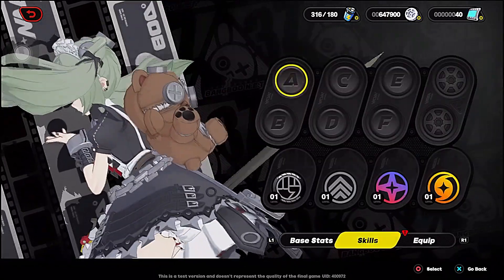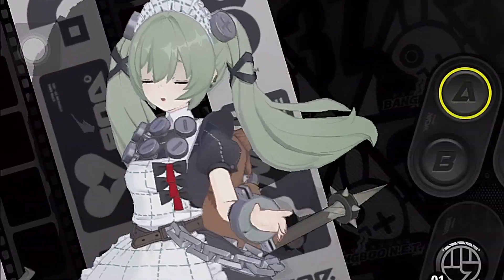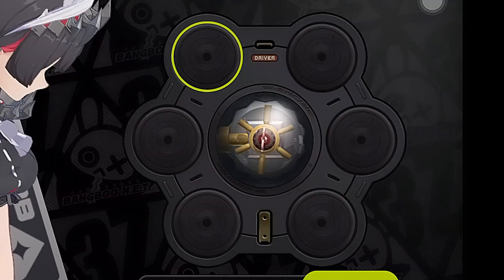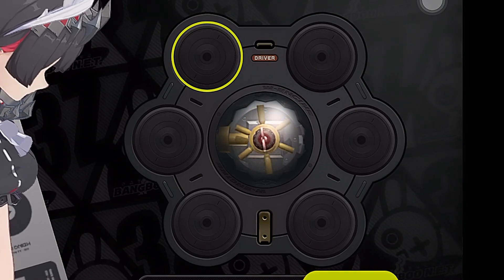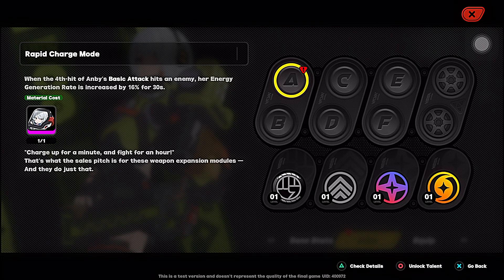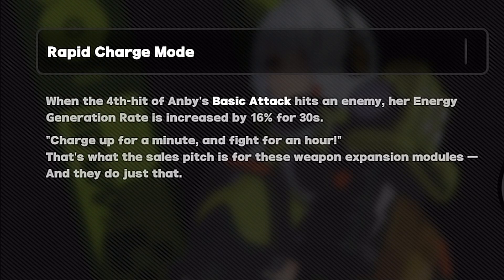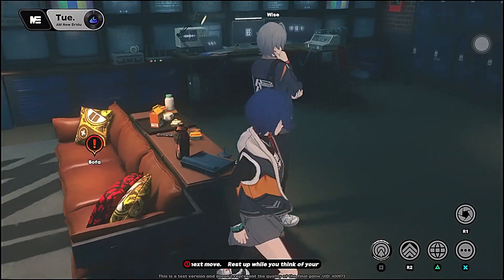She's got a bear on her back - look at her, she's so kawaii! We still haven't got any drivers or artifacts. I have Envy constellation one - when the fourth hit of Envy's basic attack hits an enemy, her energy regeneration rate is increased by 16% for 30 seconds.